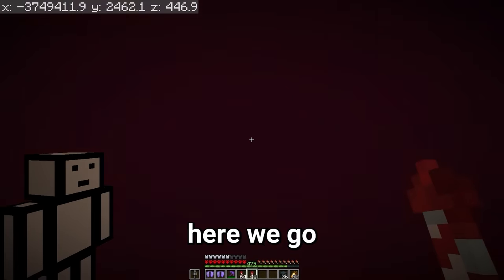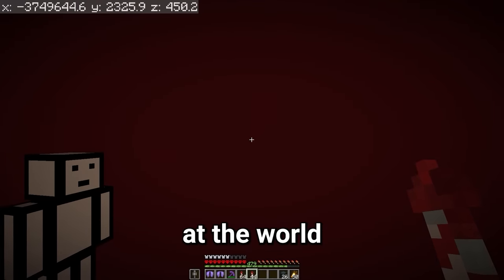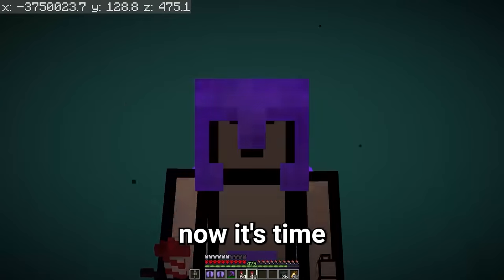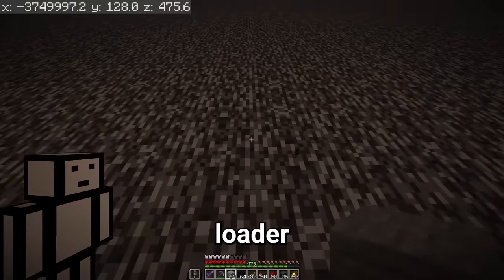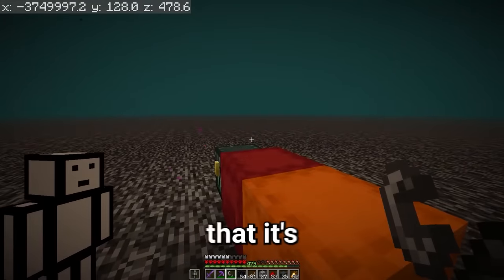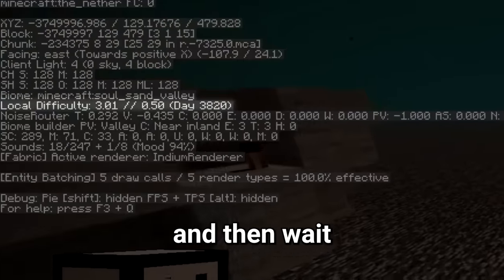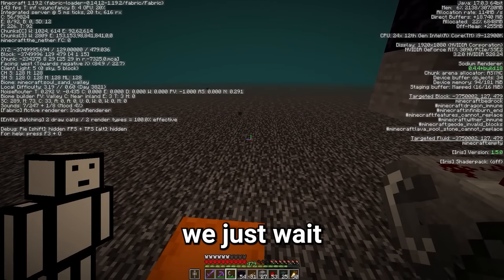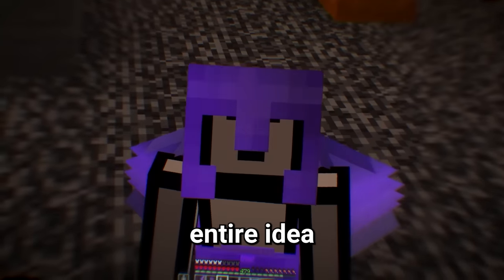Here we go — we're about to reach it. Once we hit 3.75 million blocks, we are at the world border. And there we go. Now it's time to get to work. The first thing we need to do is build a chunk loader. Before we light it and go through the portal, we need to make sure that it's night time when we come out. The only way to do that is to wait until the day number changes and then wait an extra 10 minutes. The number just changed, so now we just wait exactly 10 minutes. If we get the timing wrong, this entire idea will be ruined.